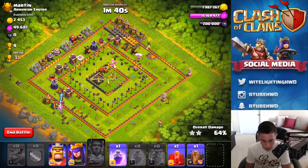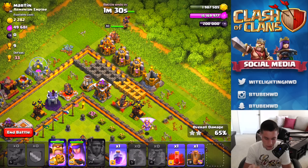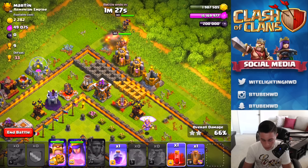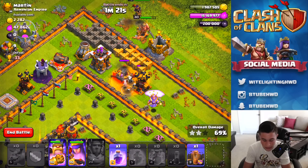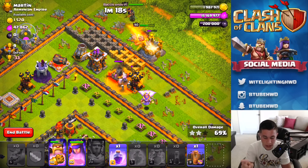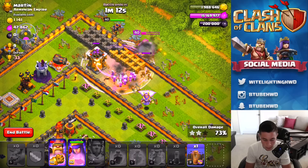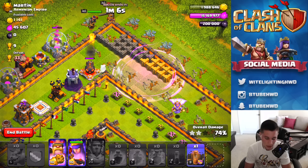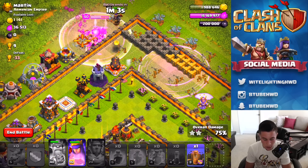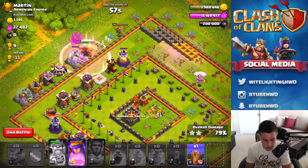Now it is time to use our heroes and the brand new skeleton spell. We still have a rage spell to use with all this. King and queen go in up top, and I'm gonna throw the brand new skeleton spell right there. The skeleton spell is going to help take out this X-Bow while all the other defenses including that mortar are targeted on the king, soaking up all the splash damage. X-Bow is down, archer tower is down — all because of the brand new skeleton spell.